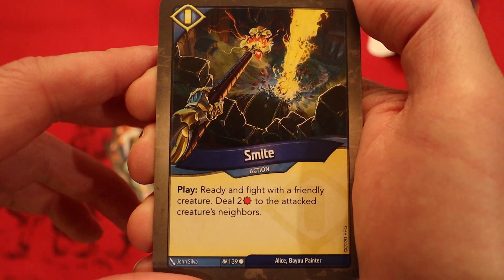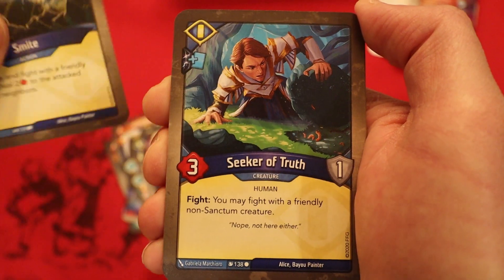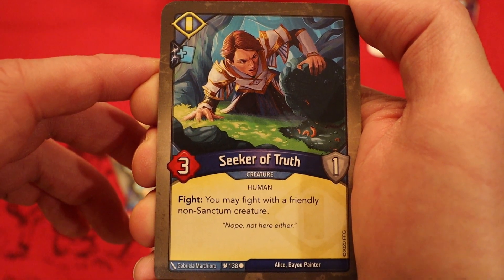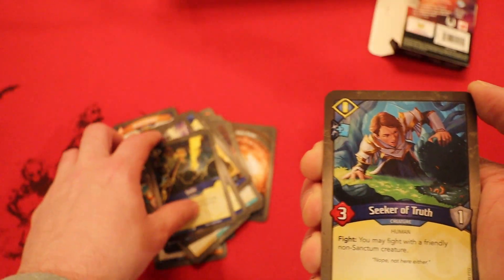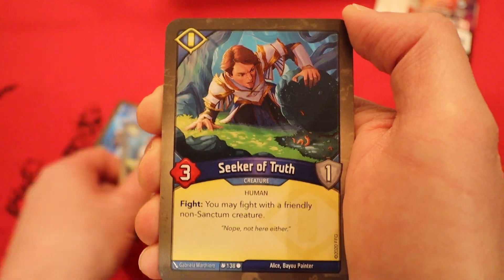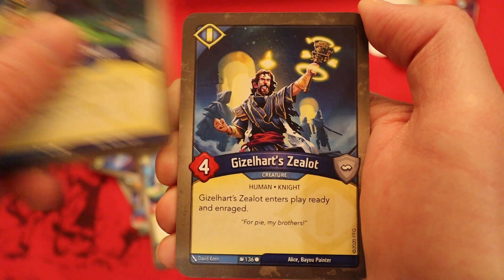Smite: ready and fight with a friendly creature, deal two damage to the attacked creature's neighbors. Seeker of Truth with a draw pip, three power, fight: you may fight with a friendly non-Sanctum creature. We're definitely going to get some uses out of that big gigantic Sorion creature thanks to Smite and Seeker of Truth. Wow. And another Seeker of Truth. Interesting.